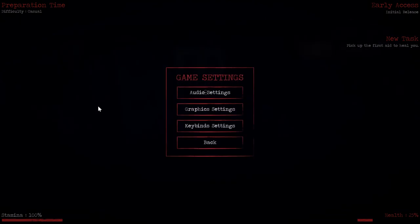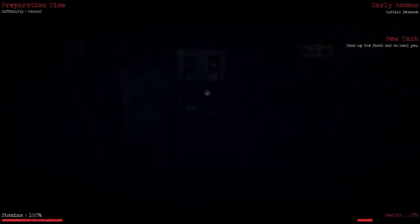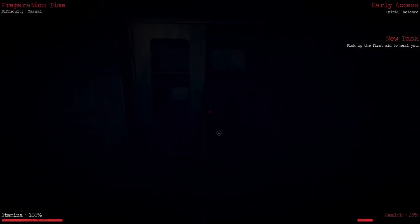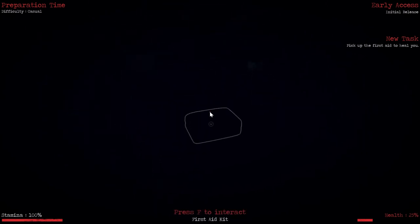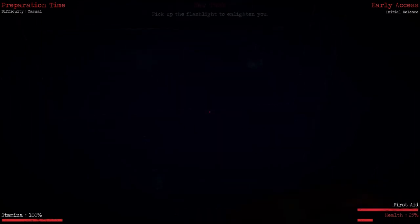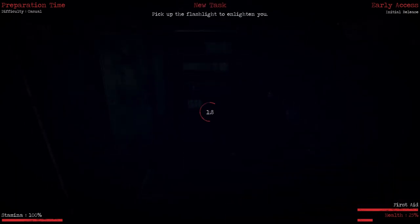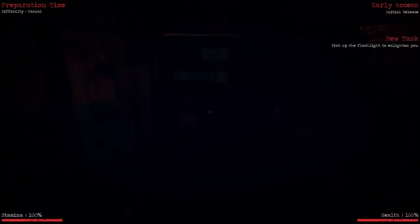Can I speed that up just a hair? It's belligerently slow. Okay, let's try this — I can't see anything. Oh nice, okay. Press F to interact, okay.